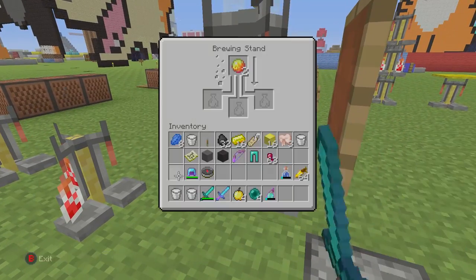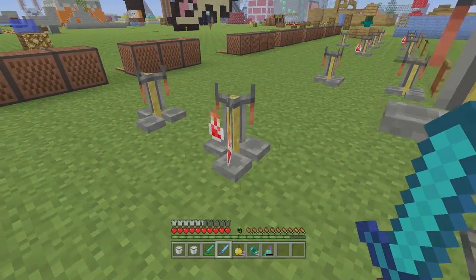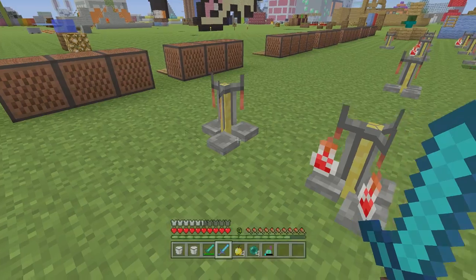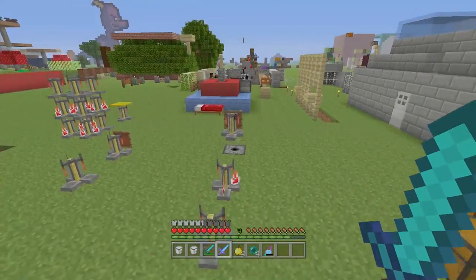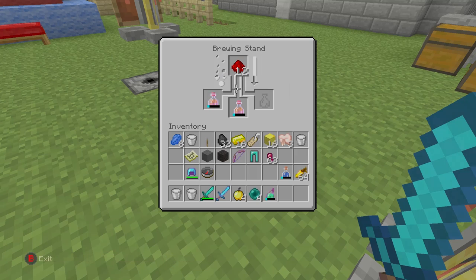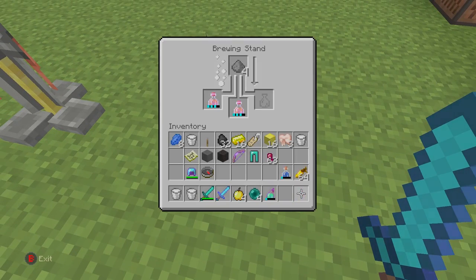The recipe is: throw in the magma cream with awkward potions, then throw in some redstone, then throw in some gunpowder. This will give you a splash potion of fire resistance with extra length on it. The gunpowder is what turns it into a splash potion. Once you upgrade to eight minutes it goes back down to six when you add gunpowder, so if you want them at eight minutes, turn them into splash potions after.